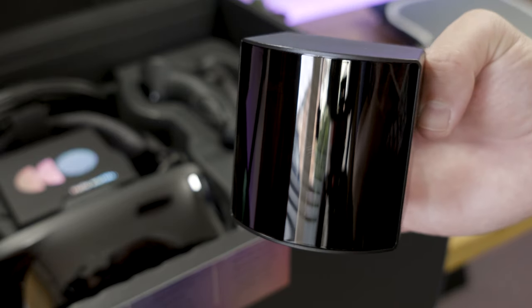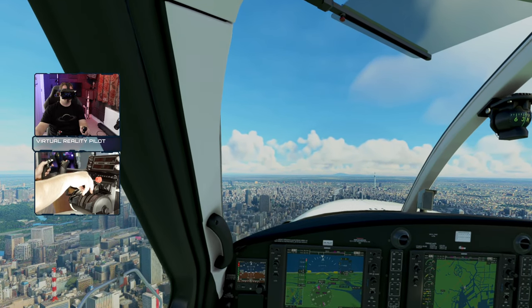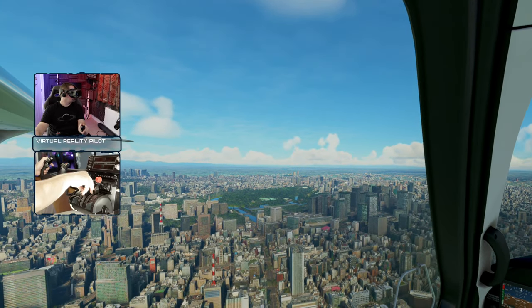Tracking for the Index is the best in the business with lighthouse base stations. I never see VR drift, which can be a gut-wrenching experience, or any jitters or stutters. It's just smooth, and it doesn't care if you're in low-light conditions like the Reverb and the Cosmos.